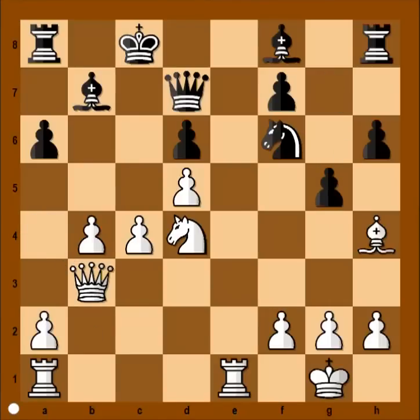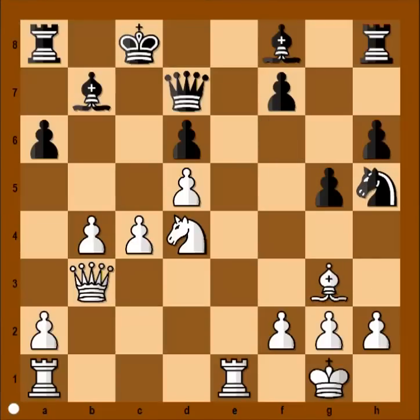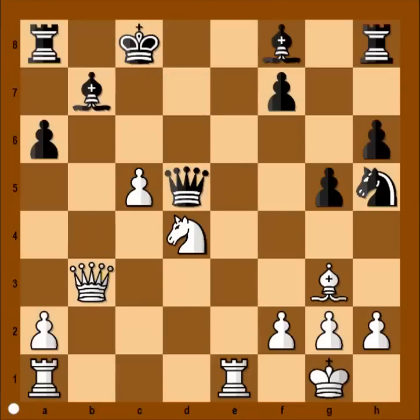G5, bishop to g3, knight to h5 attacking the bishop, then c5 — the threat is c6, forking the bishop and queen. Pawn takes pawn, pawn takes pawn, pawn takes pawn on d5 with the queen. And black is threatening checkmate on g2.